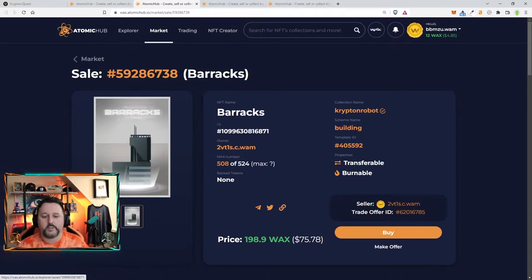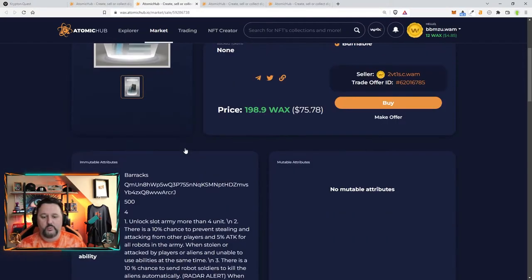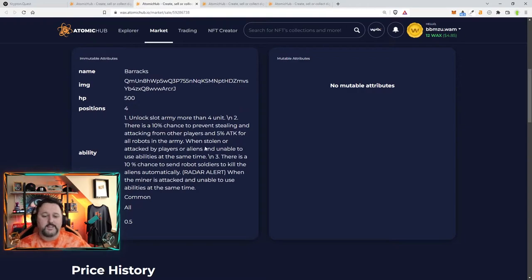Let's take a look at the barracks one by one to give you an idea of what they do. The common barracks looks awesome. A barracks is really nice because it helps allow you to have more army. It says Unlock Slots — you get four more units. There's also a 10% chance to prevent stealing and attacking from other players, and 5% attack for all robots in your army. That means your whole army gets an extra 5% attack. When stolen or attacked by players or aliens, there is a 10% chance to send robot soldiers to kill aliens automatically.